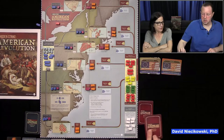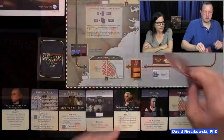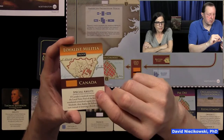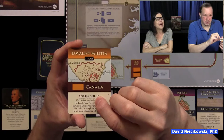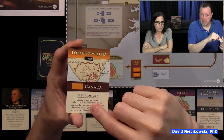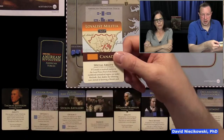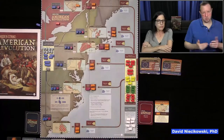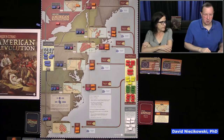Here we go — the British go first. We reveal and play the top card from the British draw deck. The first card is Canada: the loyalists. We don't worry about the special ability until Canada is resolved. So basically, they put two points of loyalists in Canada — we're already losing Canada, but they've got to get eight points and beat us by two.